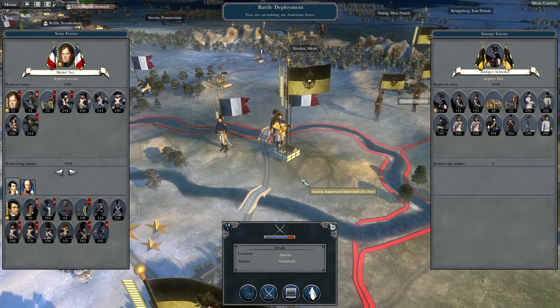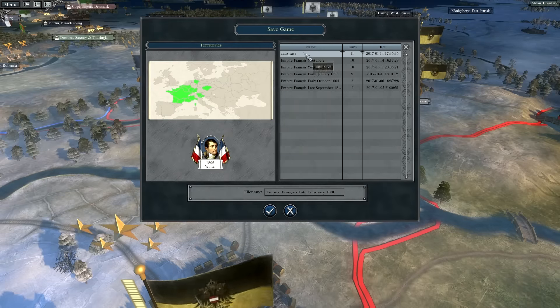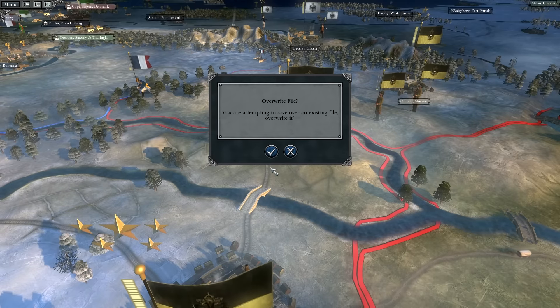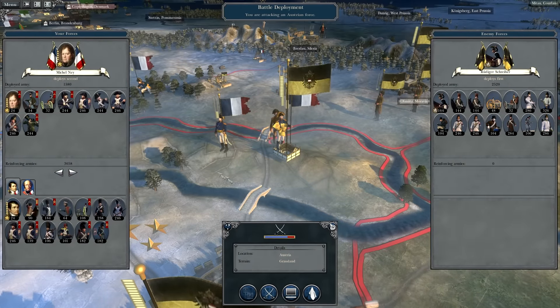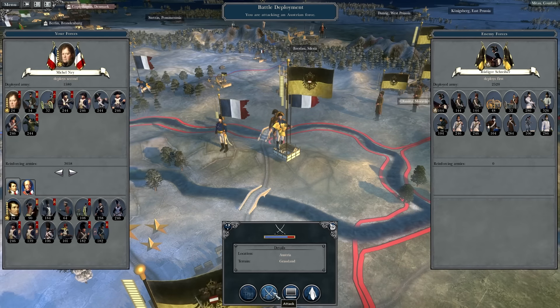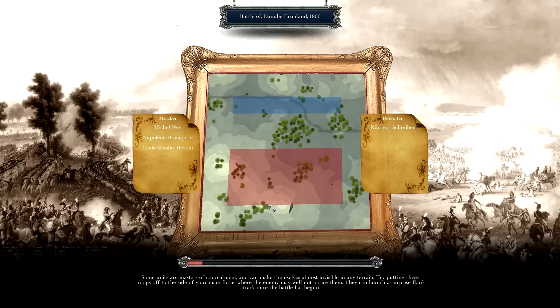So Ney will lead the attack here. We outnumber the enemy quite a lot, and no doubt we'll have a victory here. We have split the Austrian forces — if they had combined all of that and attacked us, that would've been maybe 8,000 men they could've put against my force. But that's not what the Austrians are doing. The superior maneuverability of Napoleon's army, just like in real life, has turned out quite well for us. Let's go ahead and attack.